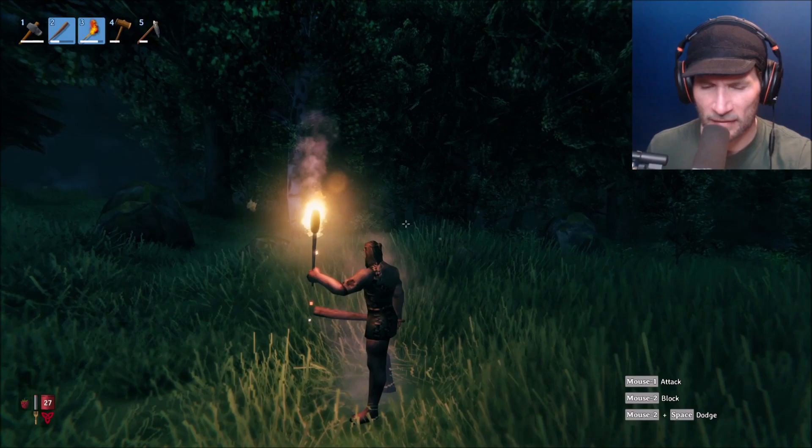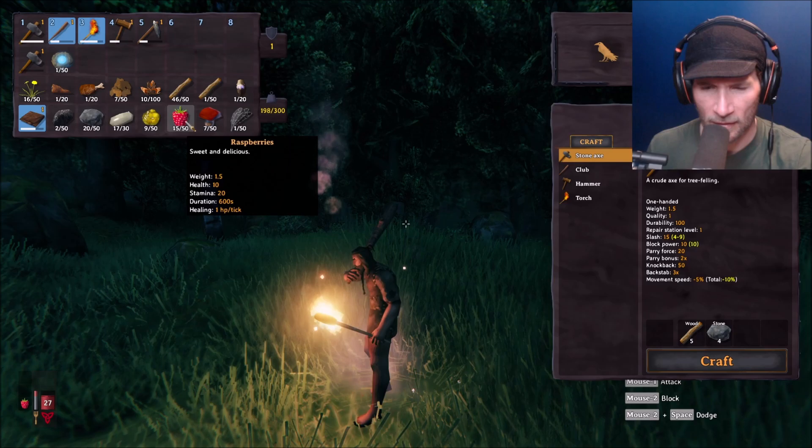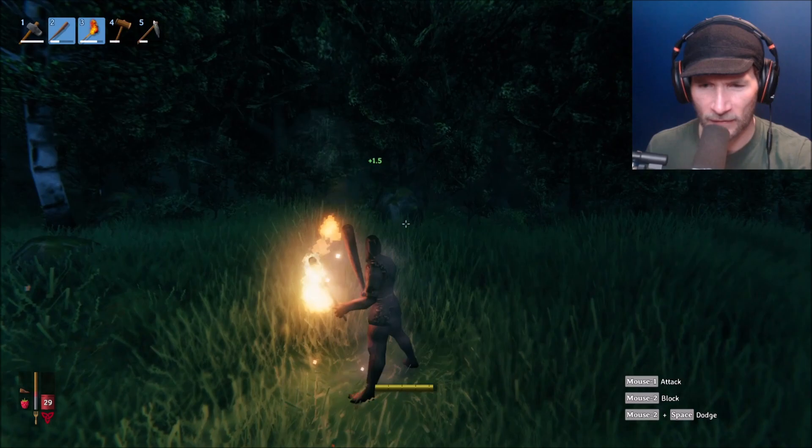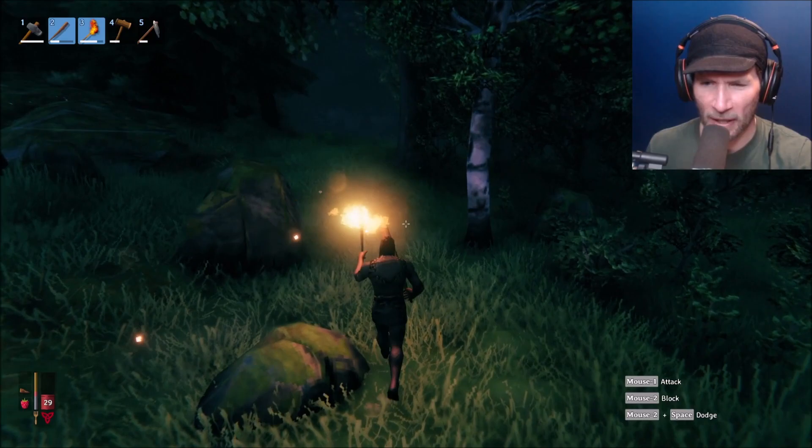Can I do anything with that? The enemies are definitely getting harder as we go along. I do have some cooked meat and some grilled necktail, so maybe I'll take one of these just to be on the safe side because I do not have much health at the moment. And if there are Gray Dwarfs about, that could be a problem.